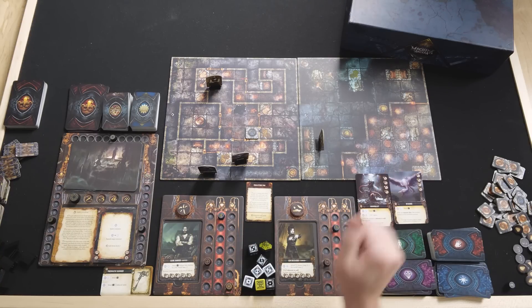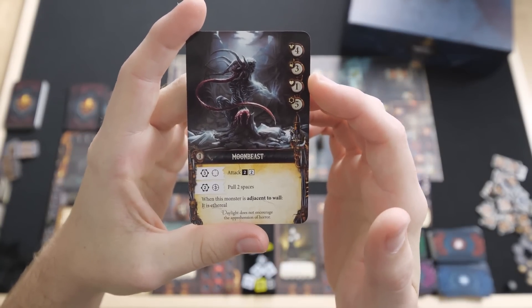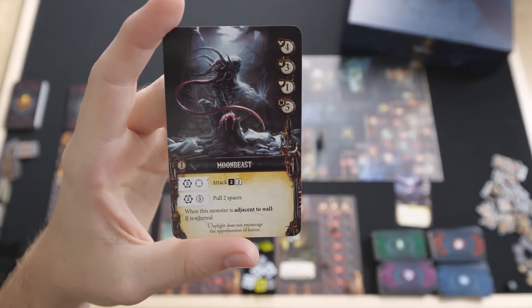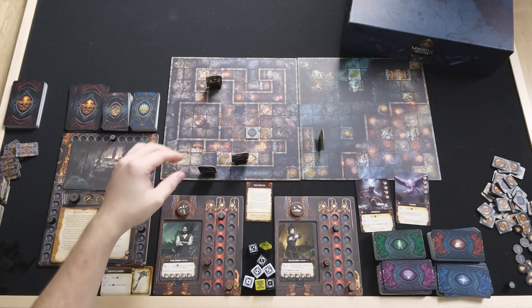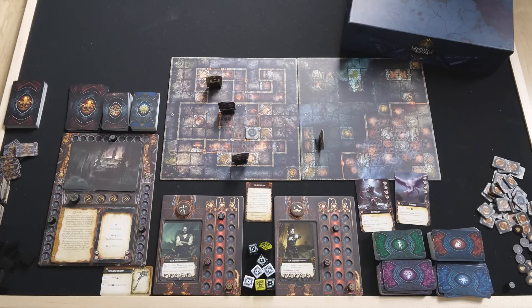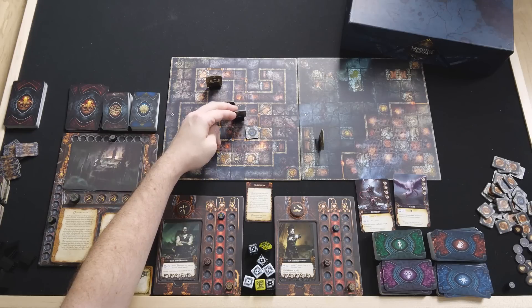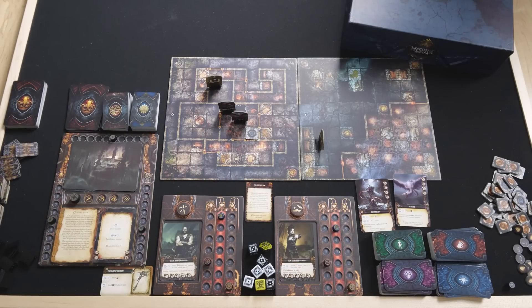Now we activate monsters one at a time. The moonbeast goes first — it has 4 armor, 3 will, 1 health, and 5 stamina. It can't trigger any actions yet, so it moves 5 spaces toward us. Then the Byaki, which moves 4, tries to do the same — Hank appears closer, so it moves toward him. I'm not 100% sure of the targeting rules when blocked, so we'll leave it there for now.